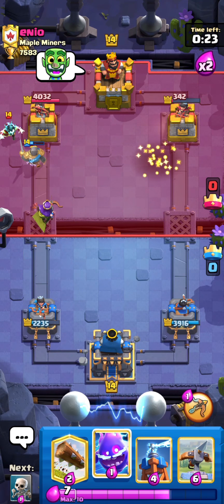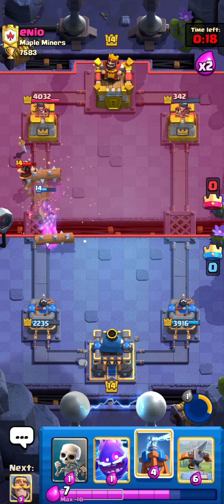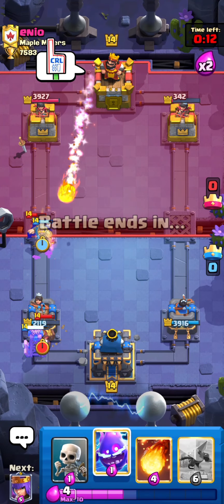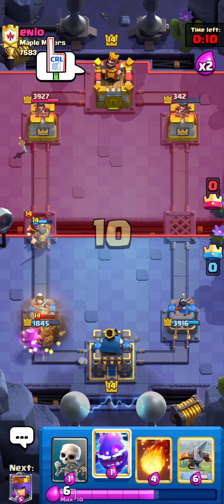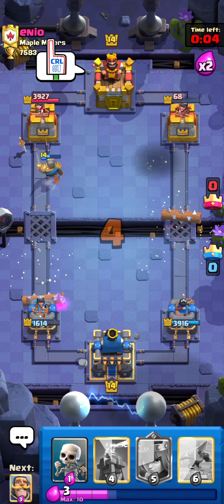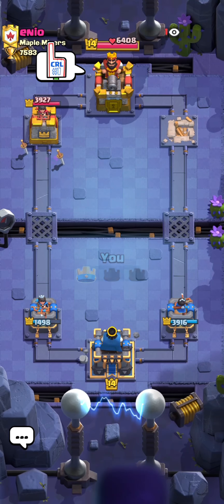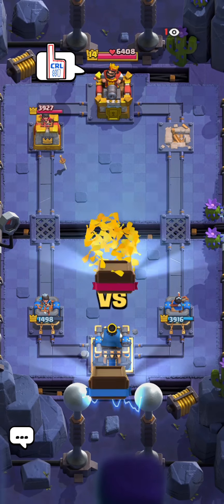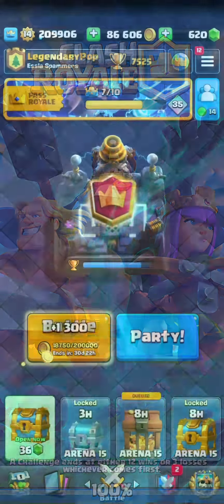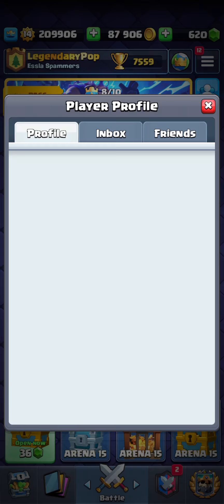We're just going to Fireball, and we're going to activate the ability into his Valk, which will fully take care of his Valk. I feel like he's going to Miner at the back again, so we're going to Predictive Tesla at the back — and we do catch the Miner, so perfect. He does Fireball, but we are back to a Fireball of our own, and a Log will just fully take care of this. He is spamming emotes, he is very unhappy — kind of understandably so. We were able to force out the Valk at the start, and from there we just got a really nice connection. Plus 34 trophies — that is quite a lot, which means he was a fair amount higher than us. Very nice first game, puts us at 925th in the world.